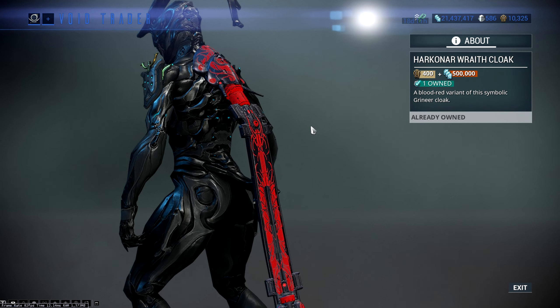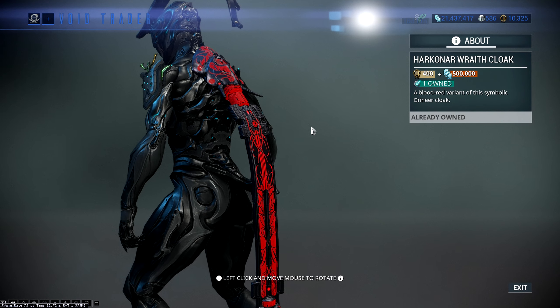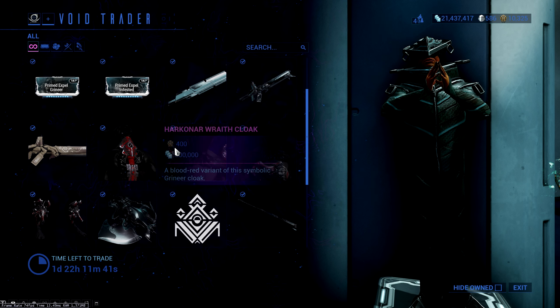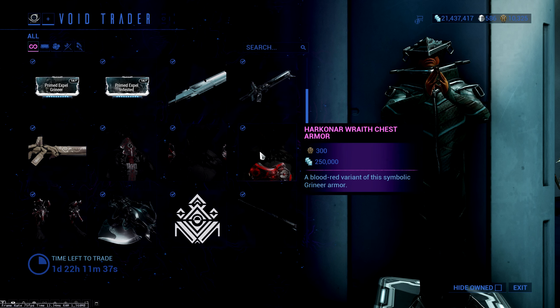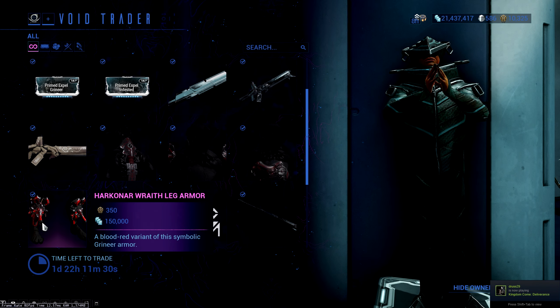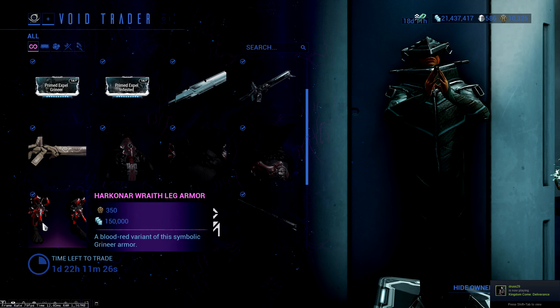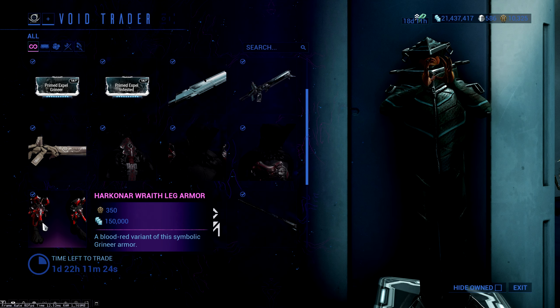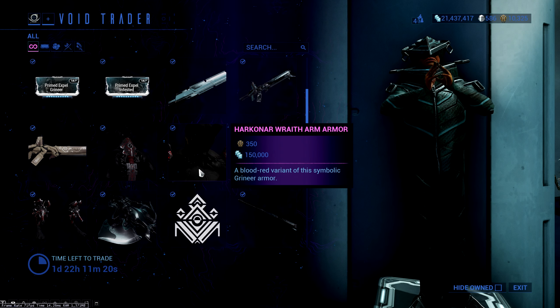Then we've got the Harkana Wraith set. The cloak is incredibly expensive — 400 ducats, 500,000 credits. The shoulder armor is 350 ducats and 150,000 credits. The chest piece is 300 ducats and 250,000 credits. The leg armor is 350 ducats and 150,000 credits. So that's 1,200 ducats and about a million credits for the whole armor set — very very expensive.